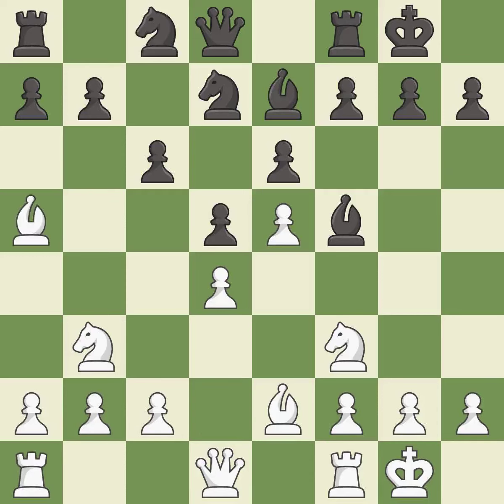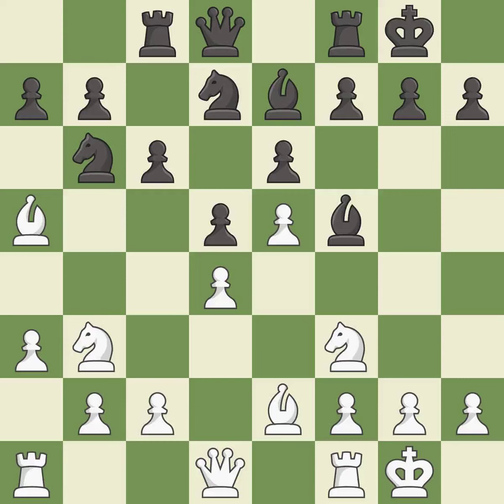This allows the opponent to kick a bishop — an inaccuracy. This blocks an attack on a vulnerable queen, which is excellent. This activates a rook by developing it off of its starting square, which is good.